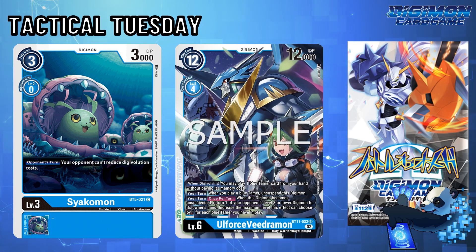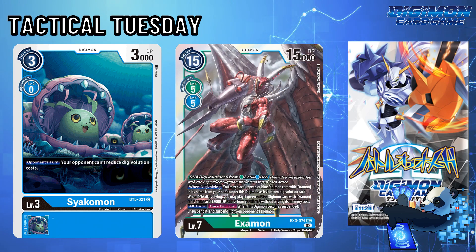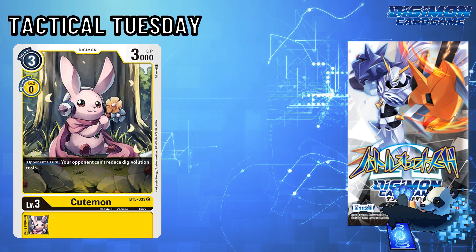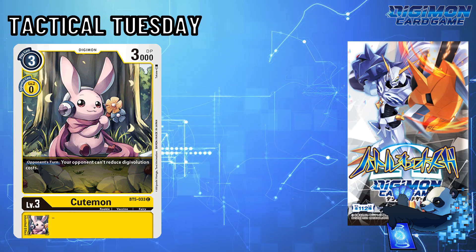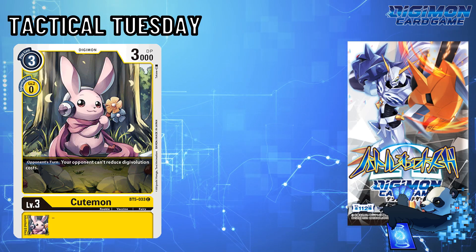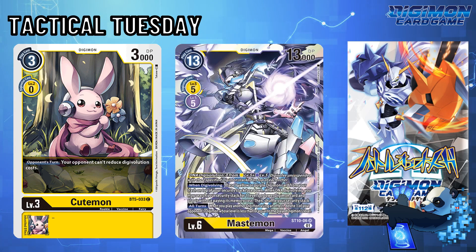Other blue decks that could utilize these two floodgates in the BT11 format are Examon, though unfortunately this also makes your Cordramons a bit more expensive. And finally, Cutemon — this cute Digimon can be splashed in decks that utilize Yellow, and if you're wanting to keep Cutemon in the race first, then you'll want to use Yellow bases for decks like Mastemon. There aren't a lot of Yellow decks that perform in BT11 outside of security control.